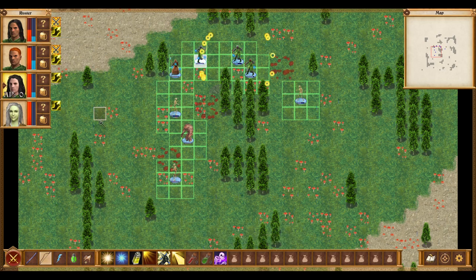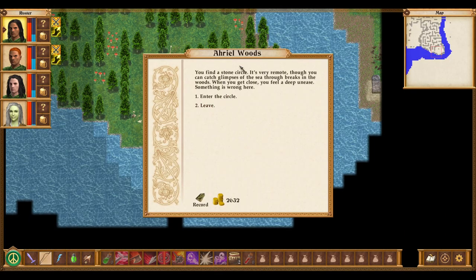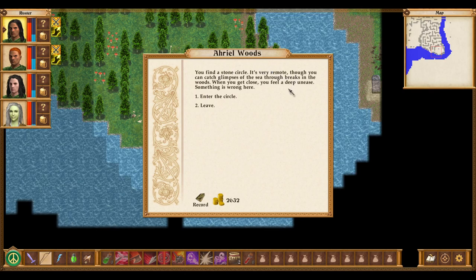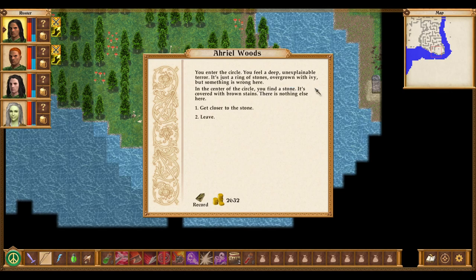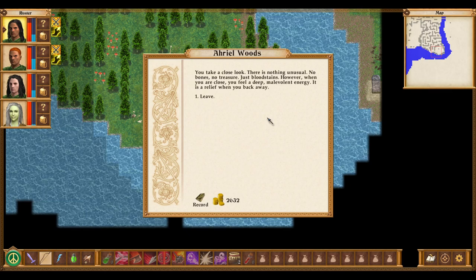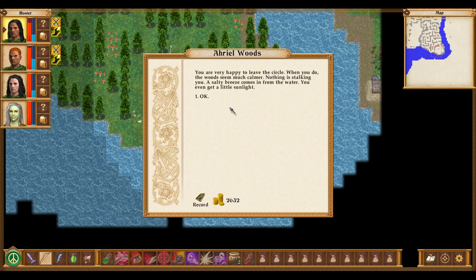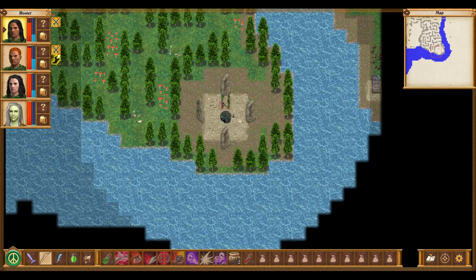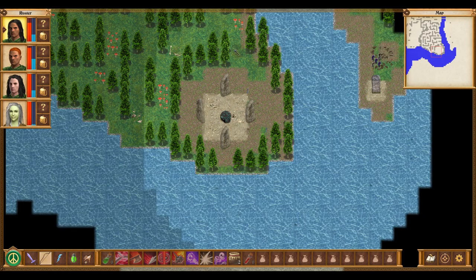Alright, just in case — heal off. We've made it to this place. You find a stone circle, very remote. Though you can catch glimpses of the sea through breaks in the woods. When you get close, you feel a deep unease — something is wrong here. As we can also see from the mini-map, I am sealed in here, so I don't have any choice but to do this. You enter the circle and feel a deep, unexplainable terror. In the center of the circle you find a stone covered with brown stains. When you are close, you feel a deep malevolent energy. We did a thing.